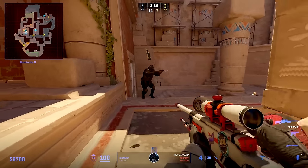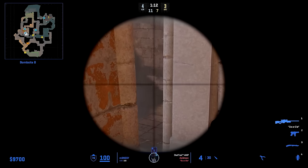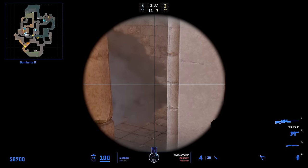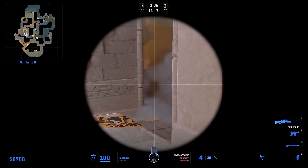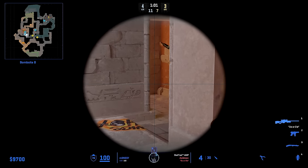He drops his utility again to make sure he doesn't die with too many unused utilities. Then he holds water from here — not the best position since if Complexity pushes out of main his back is turned to it, but G2 must have had the information on where Complexity were. This can be abused.